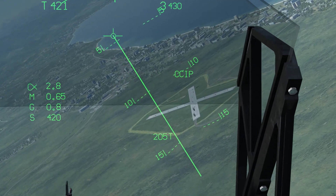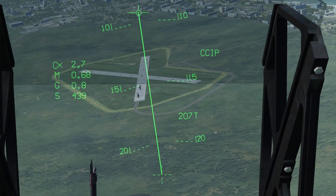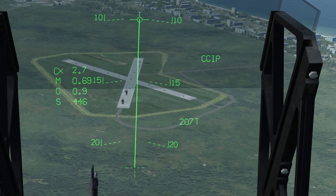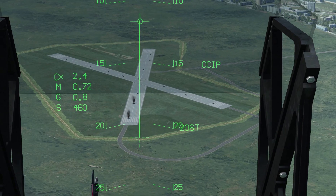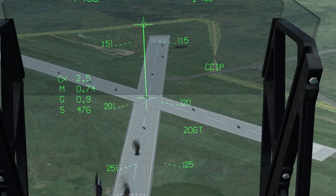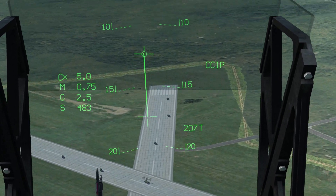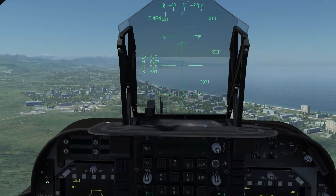One more example: put yourself into a dive, line yourself up with the target, wait for the cross to go solid, pickle, and pull out. It's a good idea to drop bombs in pairs to avoid an asymmetric load.